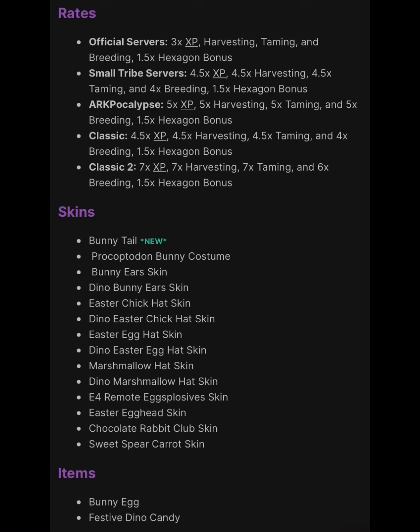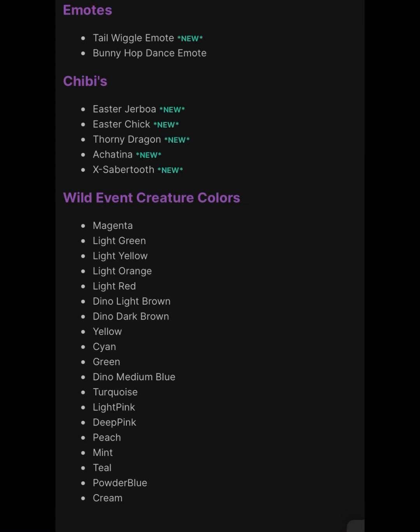There's also the chocolate rabbit club skin and the sweet spear carrot skin. So that's all the skins. Items are going to be the bunny egg and the festive dino candy. That covers the rates, skins, and items for this Easter update. Now I'm going to go through the emotes, chibis, and wild event creature colors.